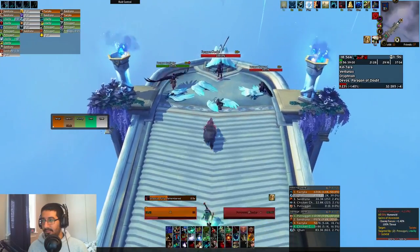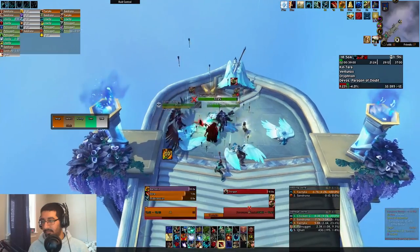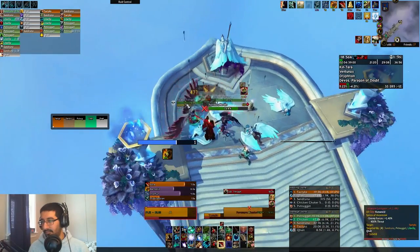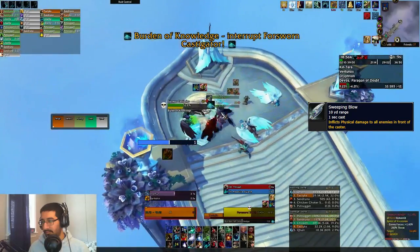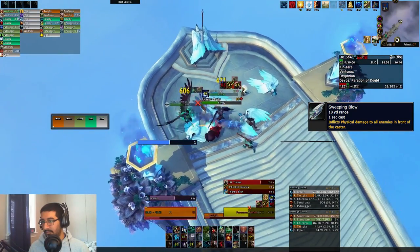Next up we have Spires of Ascension, which also has quite a few bleeds and tank hits. We'll start with the Forsworn Vanguards near the front, which have Sweeping Blow — another frontal cone on the tank. I don't believe the tank can dodge this one, but everyone else can, so make sure you avoid that cone.